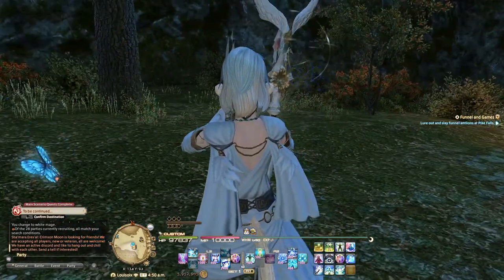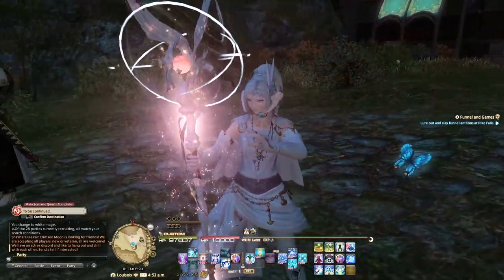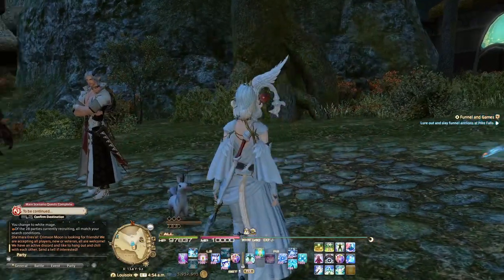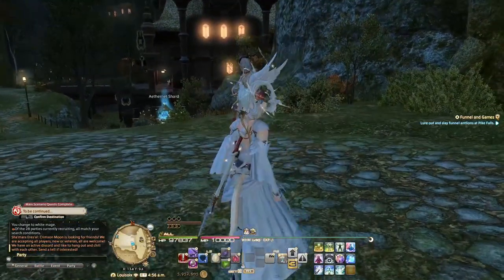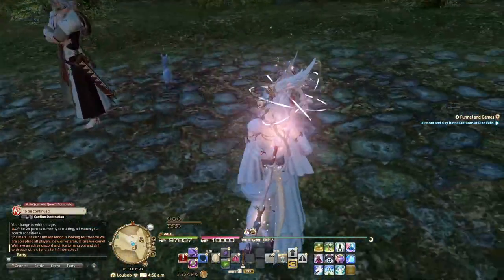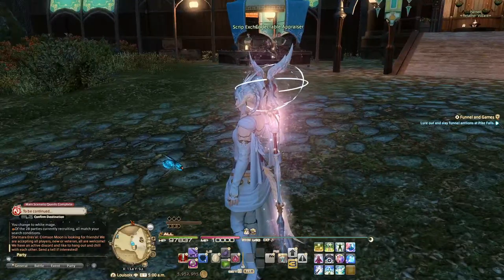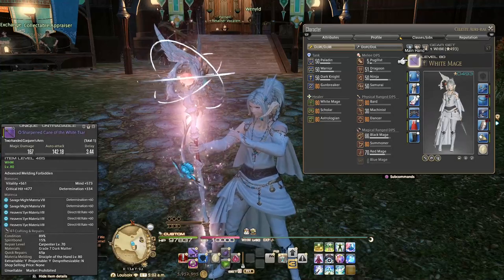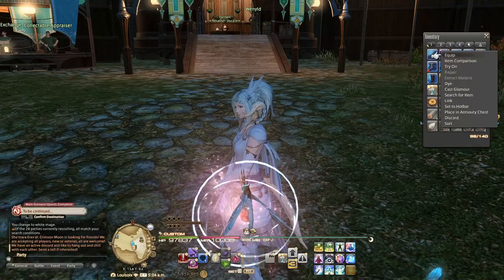This weapon — I'll show you what it does when I take it out — it glows, and it looks really pretty. Usually when you have your weapon put away its glowing effect disappears, but I found a macro that lets it show glowing even when it's sheathed, which is pretty cool. This weapon is called the Sharpened Cane of the White Tsar — I actually have it in my inventory right here.